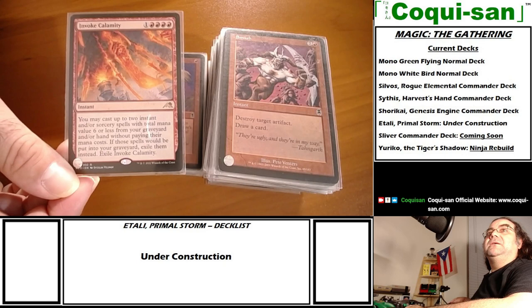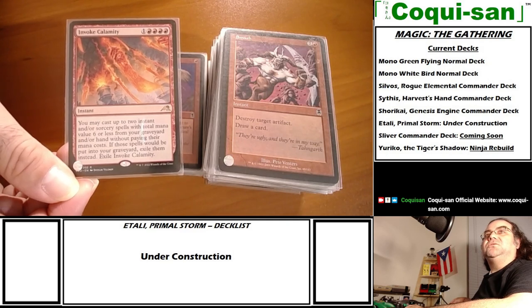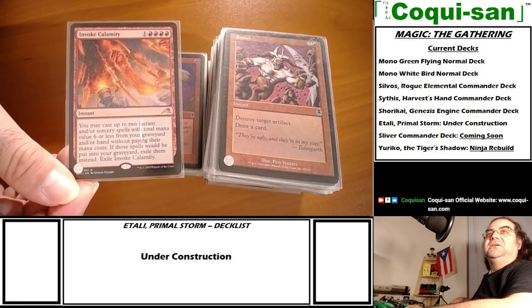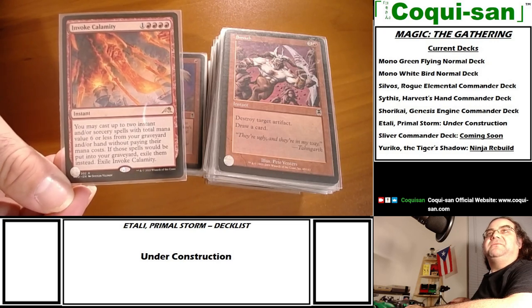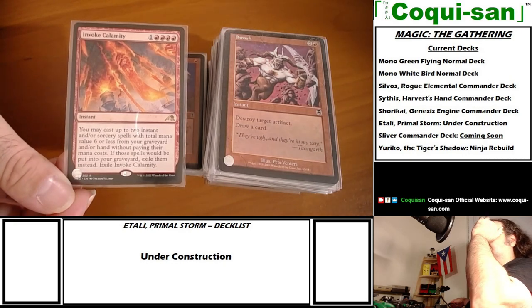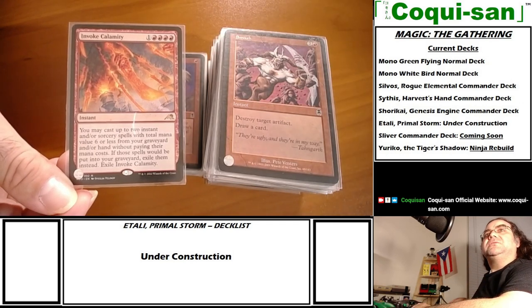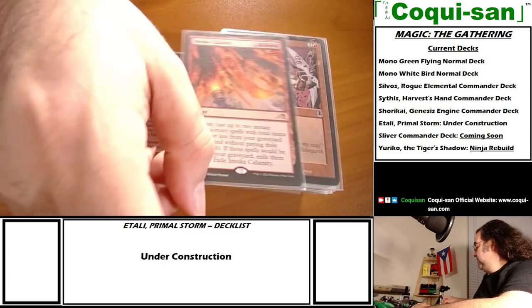Invoke Calamity from Kamigawa - you may cast up to two instant and/or sorcery spells with total mana value six or less from your graveyard and/or hand without paying their mana cost. If those spells would be put into the graveyard they get exiled, and then Invoke Calamity itself is exiled. This is an insane five-mana instant that lets you play any combination of two spells totaling six.